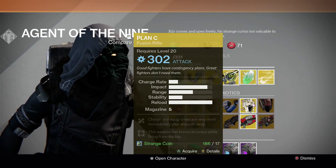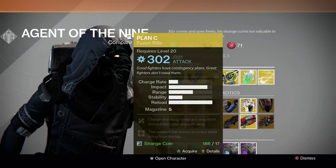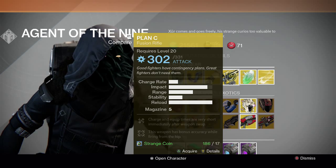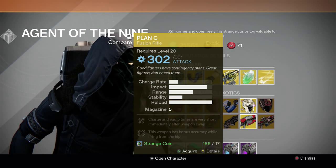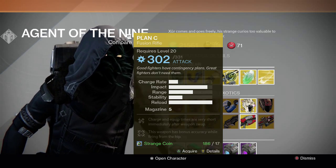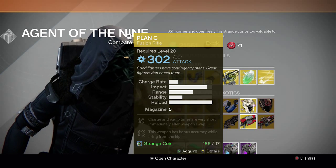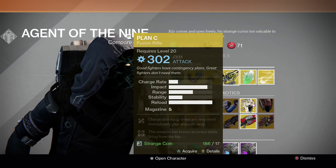For the weapon, we have the Plan C, which he has sold two times before — this is the third time. Really good fusion rifle, though a lot of people probably have it already. Charge and equip times are very short immediately after weapon swap, and this weapon has bonus accuracy while firing from the hip. It's probably one of the best fusion rifles in the game. It's good for arc nightfalls and sometimes crucible if you like using fusion rifles. Overall, it's an above-average weapon — that's the general consensus.